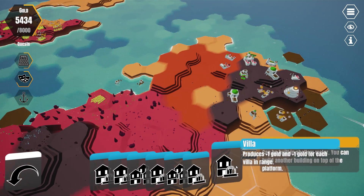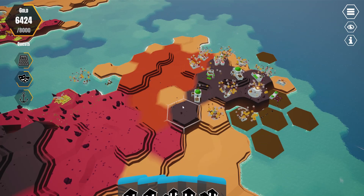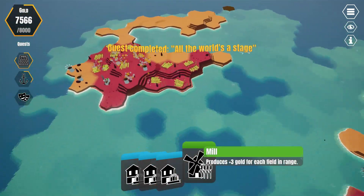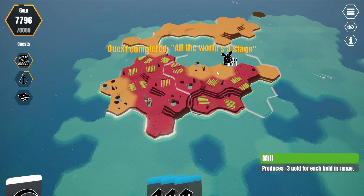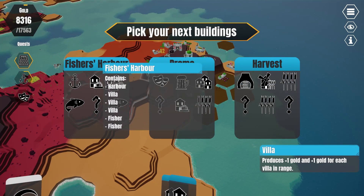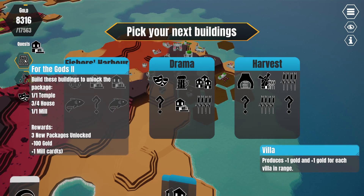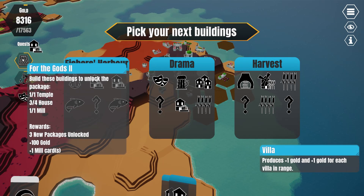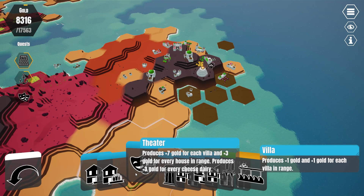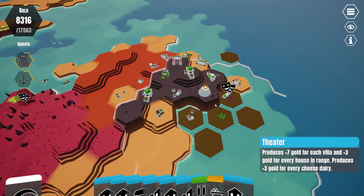Now we have to start building down here. Build some houses — something I've somewhat been neglecting. We're really racking it in with the mills. I'm kind of inclined to do this, but we can also go more harvest. Harvest seems to be pretty easy — we just need another house. We'll get another mill. Alternatively, let's get this one — try and get a little more out of villas and houses. 44 right here.